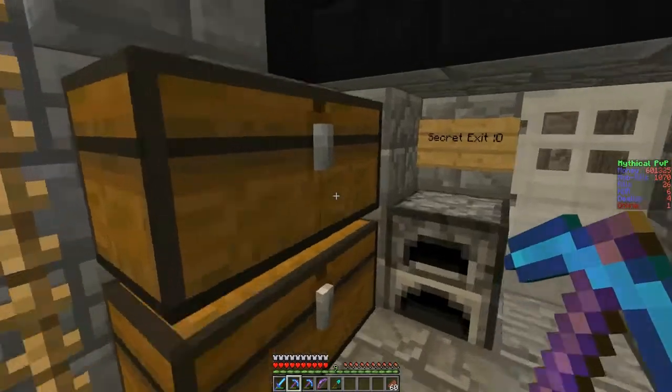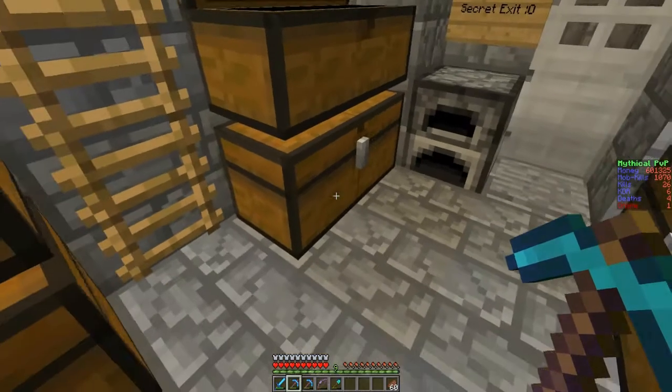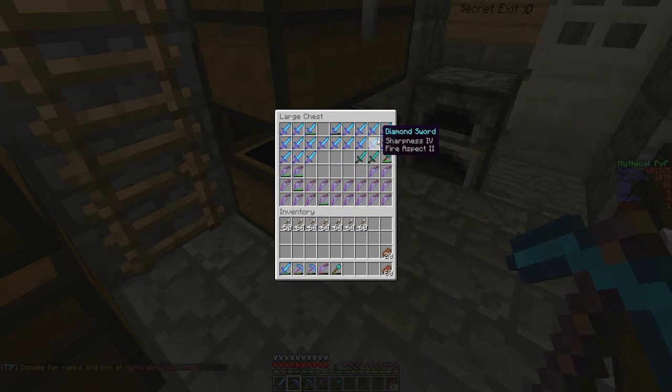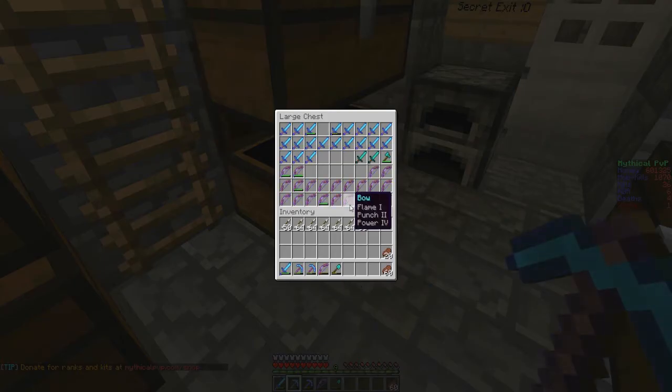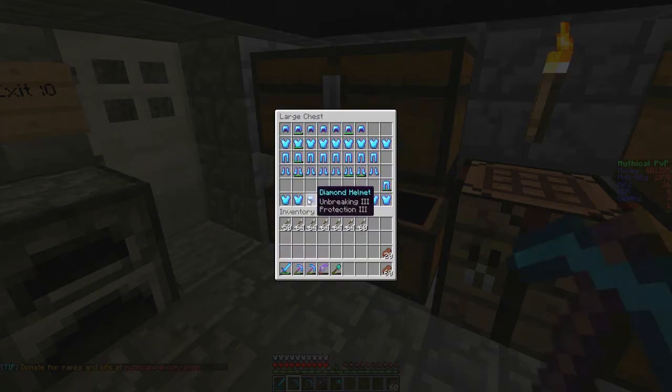And now for my chest room. I got a bunch of pickaxes — a lot of them are Unbreaking 2, Efficiency 3, Fortune 1. I am a hero on this server, which means every 24 hours I can do kit hero, which gives me one of these picks. It also gives me one of these swords — Fire 2, Sharp 4 — along with one of these bows, which is Flame 1, Punch 2, Power 4. And then I also get every day a full set of Unbreaking Protection 2 armor.